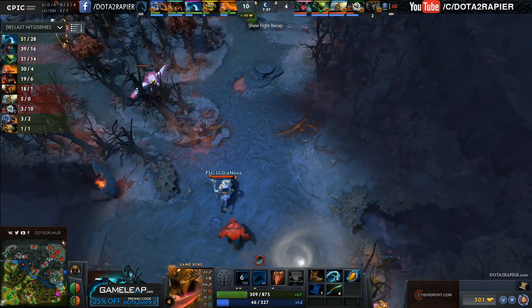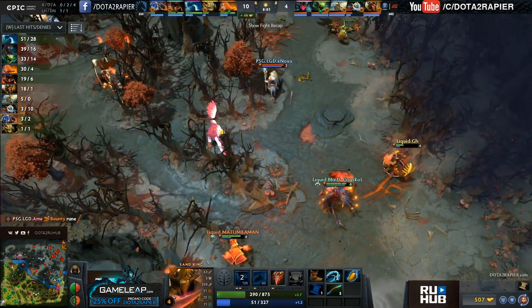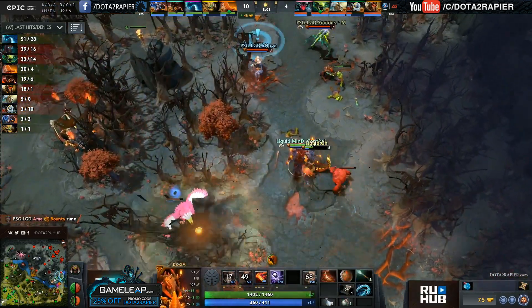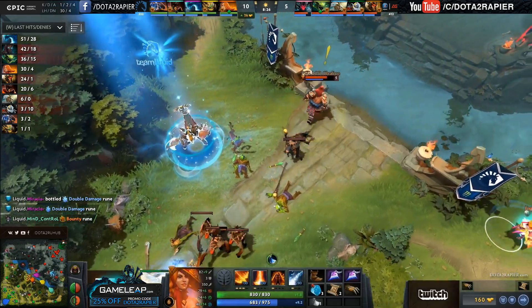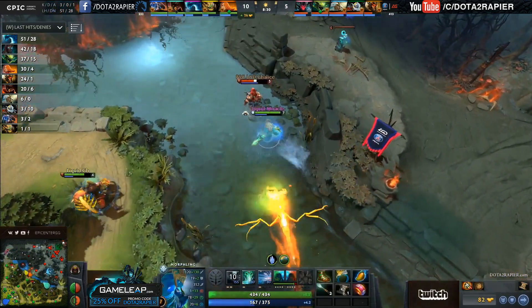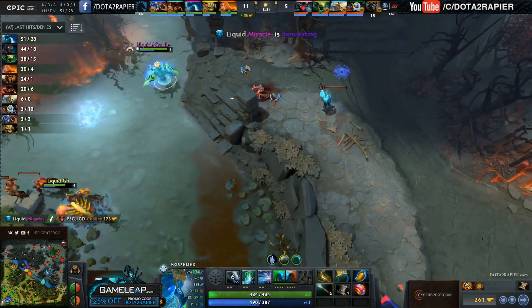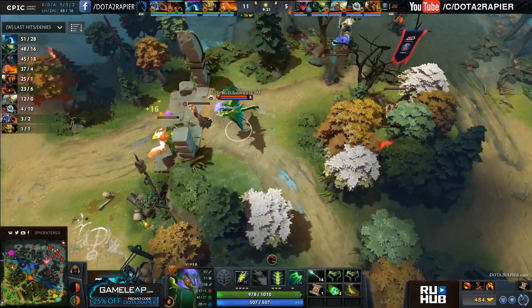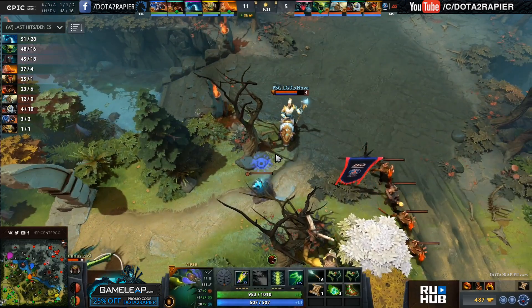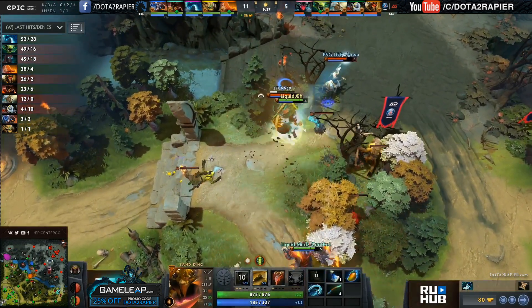Kuro might be in a spot of bother here. Meanwhile Exnova — there's a whole load of Liquid players coming in and they've just found this Laguna Blade on the Luna. Pretty vicious, and in comes GH to scare away. They don't want to give him this level so easily, and Miracle's got a double damage. He's just coming in and dealing the damage to Chalice, taking him out. That did quite a lot of work in the early laning stage, but it feels like the supports on Liquid are so much better at dealing with it this time, and it feels like they're ready for it.